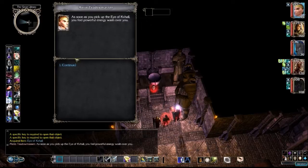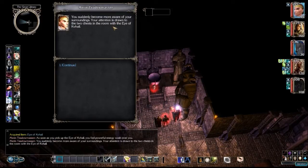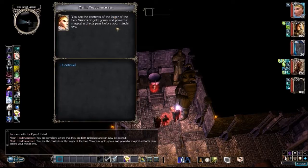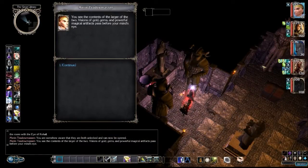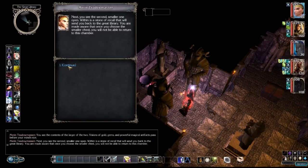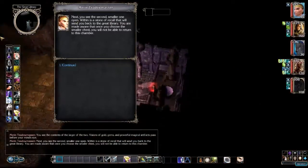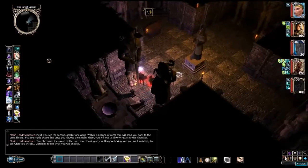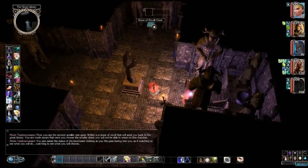As soon as you pair with the Eye of Cabal, you feel powerful energy wash over you. You suddenly become more aware of your surroundings. Your attention is drawn to the two chests in the room. You are somehow aware that they are both unlocked and can now be opened. The contents of the larger chest — visions of gold, gems, and powerful magical artifacts pass before your mind's eye. The smaller chest contains a Stone of Recall that will send you back to the Great Library. Once you choose the smaller chest, you will not be able to return to this chamber. The statue of the Loremaster is watching to see what you will choose. Obviously we don't want to choose the large one.